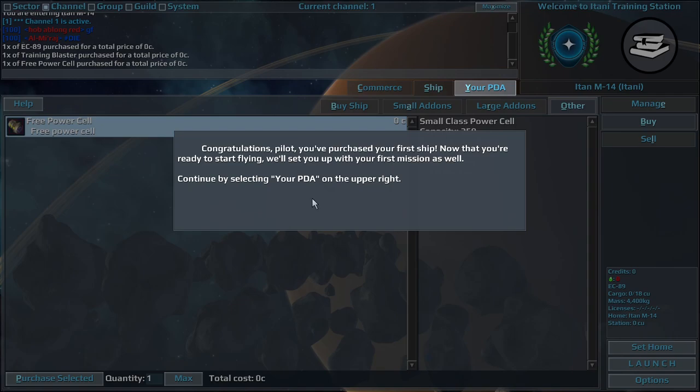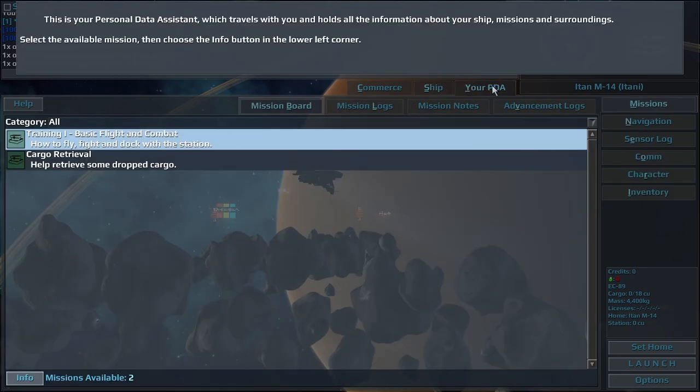Congratulations, Pilot, you've purchased your first ship. Now that you're ready to start flying, we'll set you up with your first mission as well. Continue by selecting your PDA. This is your personal data assistant, which travels with you and holds all the information about your ship, missions and surroundings. Select the available mission, then choose the Info button in the lower left corner.